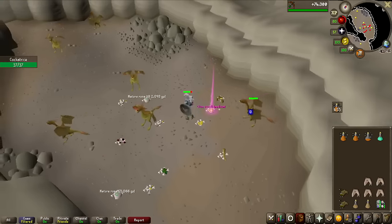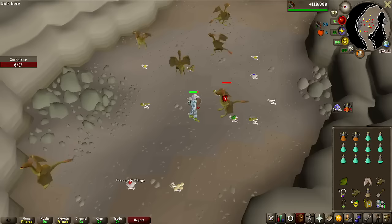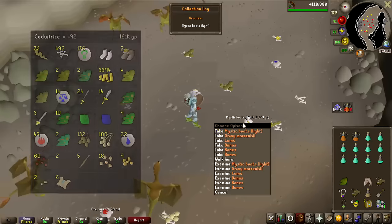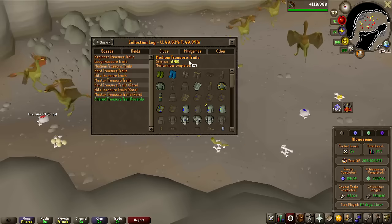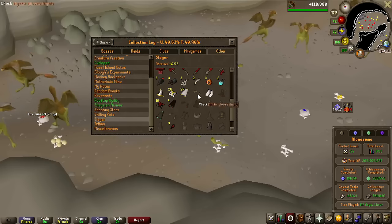That did not take long at all — first Medium Clue Scroll of the grind, very early into it. Yes, there they are — Mystic Boots Light! If you look at the screen right now, you can see I was almost exactly on the drop rate at 1 in 512. Very nice to have those, and we are continuing to unlock more Mystic items on the Collection Log. I only miss the gloves now.